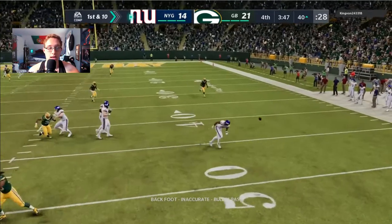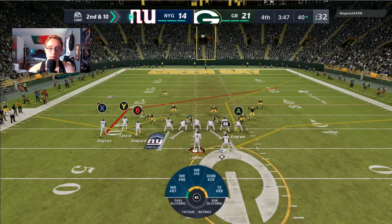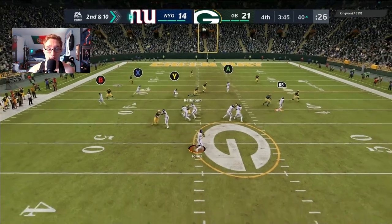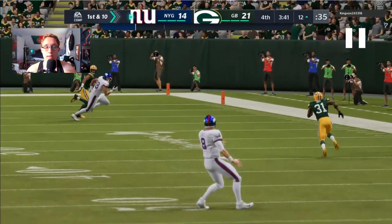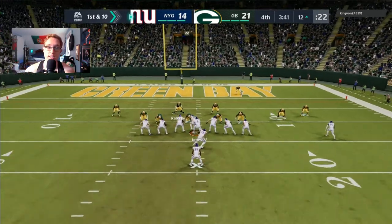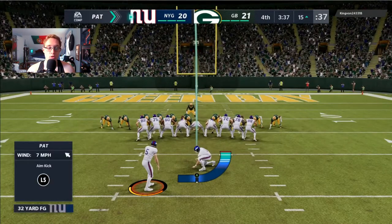Barkley runs right into his offensive lineman, then Daniel Jones pulls a Cam Newton and throws it at his feet — very frustrating. I should have had a completion and probably five to ten more yards. I eventually get the completion at the 12 yard line regardless. Daniel Jones was very hard to play with — constantly overthrowing or being inaccurate. The Giants' defense is shut down though. Saquon breaks outside for an easy touchdown — three of the team's 21 points come from him. Extra point is good.